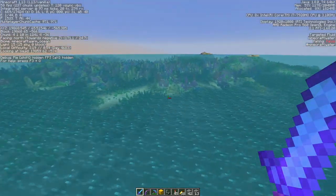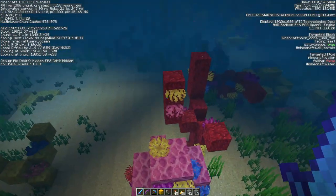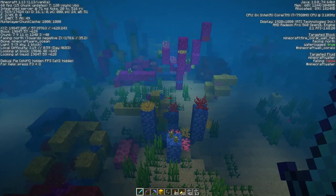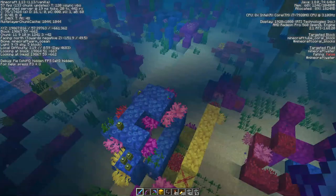Here's some coral — coral blocks and coral fans. The horizontal coral fans that got added in snapshot pre-release 10.